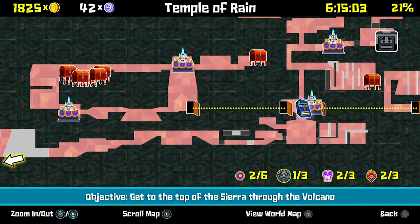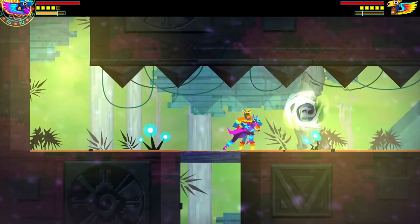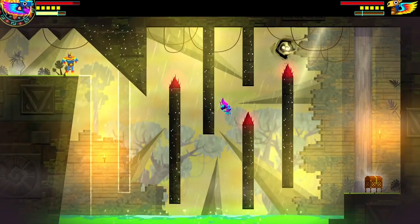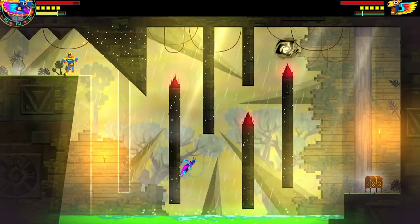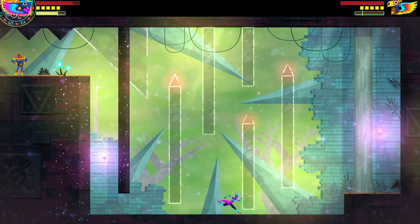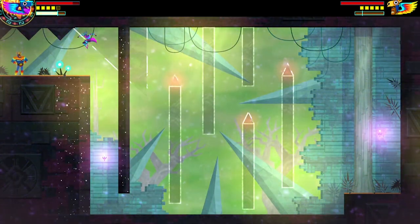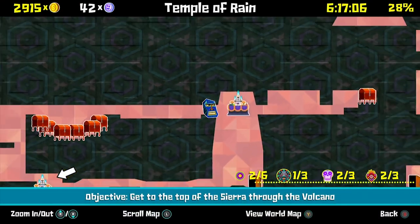From there you're going to go up to the next checkpoint, jump up this shaft, and platform. But wait — instead of doing that difficult platforming, dimension swap and just walk on the bottom. It changes to something solid and you can just walk on it. We didn't know that, but now you do.